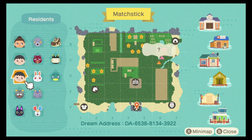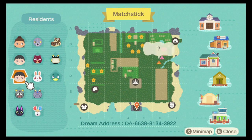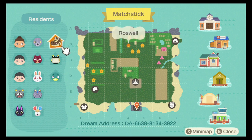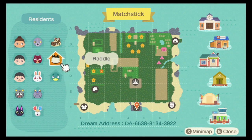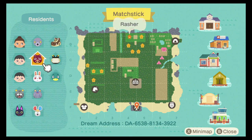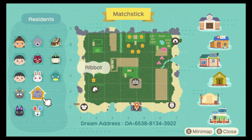So we have these crazy twins here who we're just going to ignore. We have Barrold, Kiki, Ruby, Rasha, Roswell and Drake, who all used to be factory workers and have lived on the island for most of their lives. And then we have Raddle and Peachtree who have moved in quite recently, and Cephalobot and Ribbit, the little test subjects.